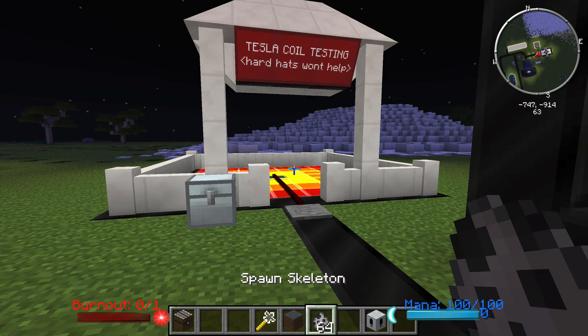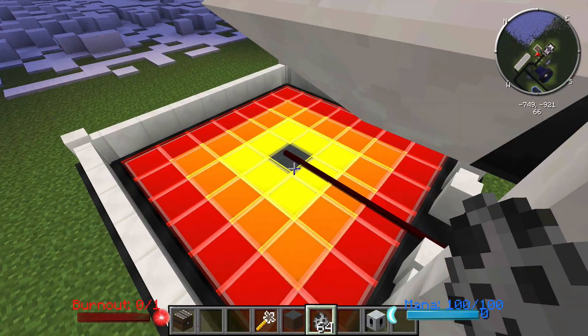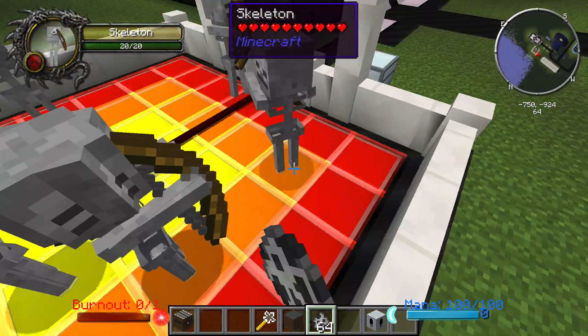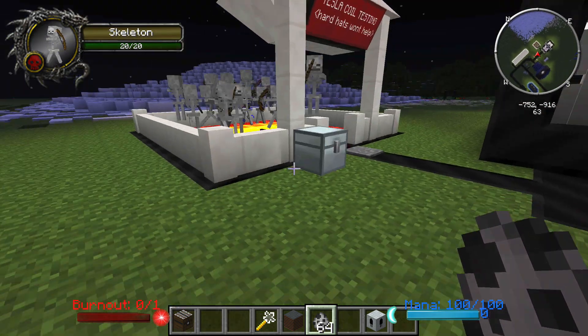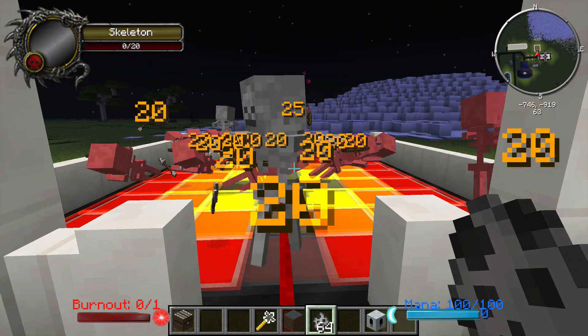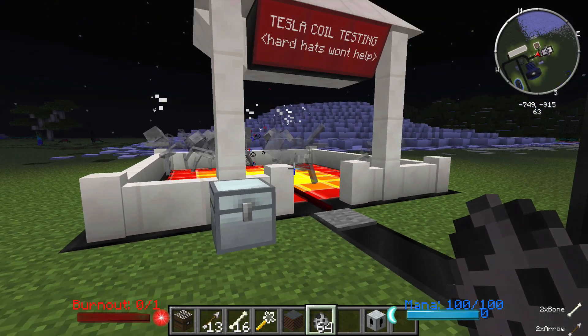If I go ahead and change it to easy mode here, I have a Tesla Coil in the middle here — this one will actually hit anything on that fence as well. Just to show you what this does: I have a redstone signal applied, I have it fed energy from the bottom, and I'm going to stand on this, and it is going to zap all these guys into oblivion.